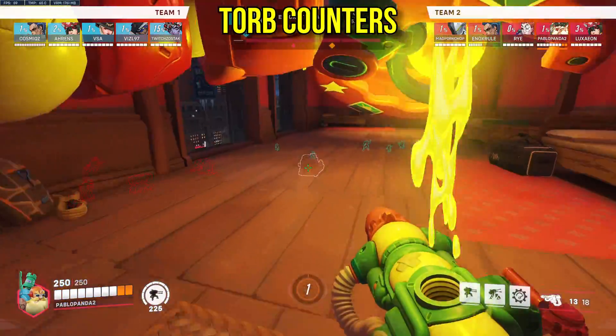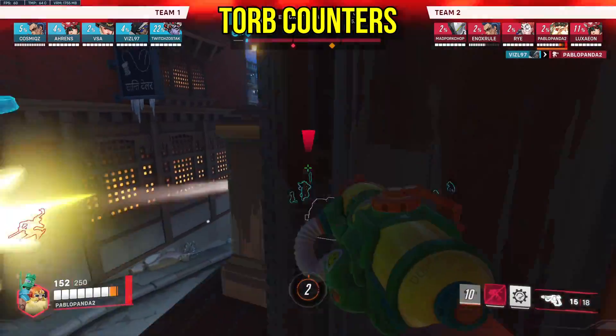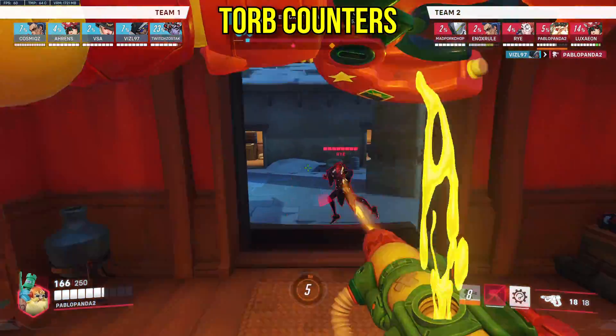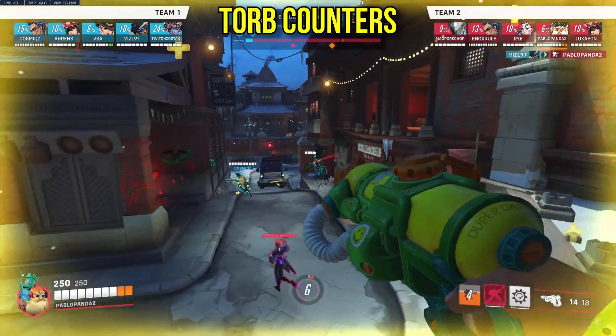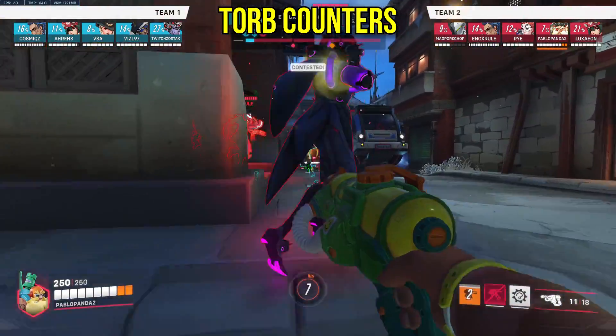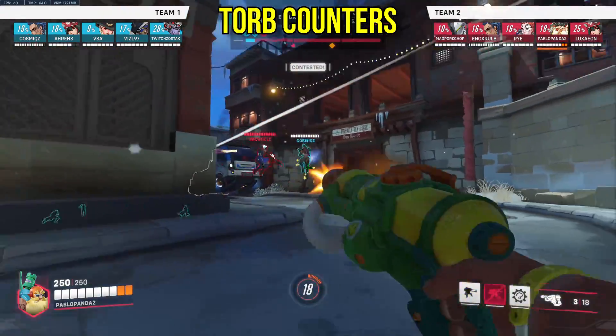Torbjörn: one of the classic counters against traditional dive heroes. Torb struggles at dishing out reliable damage from mid to long range, which is why heroes like Cassidy, Sigma, and Echo can quite easily burn him down. On longer range maps, just run snipers against him, alongside Bap-Zen to burn his turret, and you should be fine.